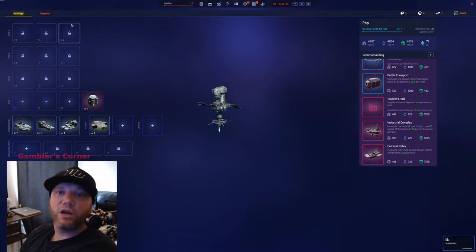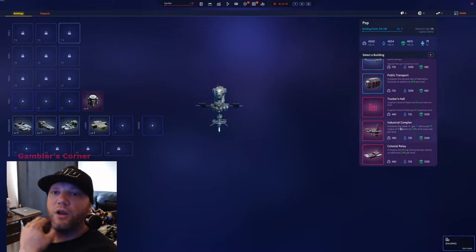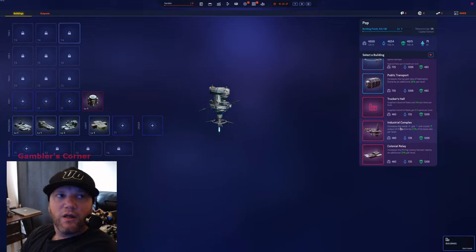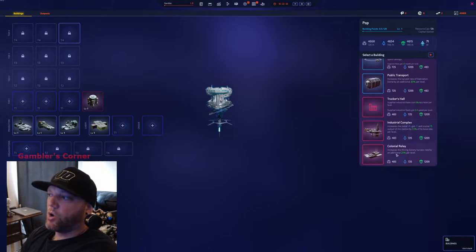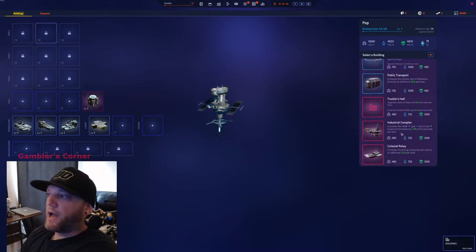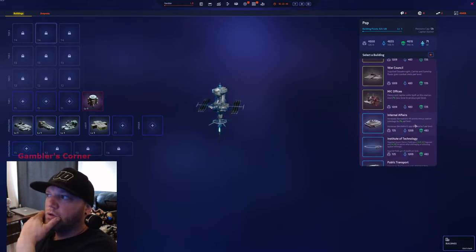Your tier four slots are going to be all passive resources. There's no ice here so you won't make a Dome, and only a medium two-point moon so no HSA. If you want to go Mining Colony and get Cloning Relay, that's your first tier four slot — buffing your Mining Colony. Then you move on from there.